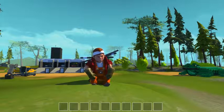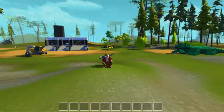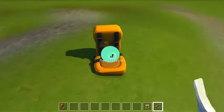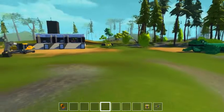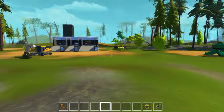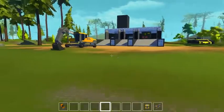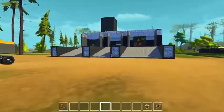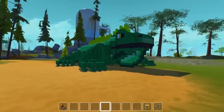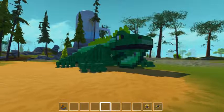Hello, YouTube, Komodo Gaming here, bringing you another episode of Scrap Mechanic. Today we're going to be looking at some viewer creations. I've got an excavator, a base with three armored vehicles, a hover vehicle called the Hover Stinger, and this thing — a flying iguana.